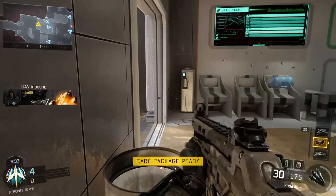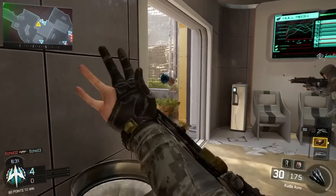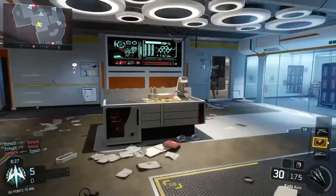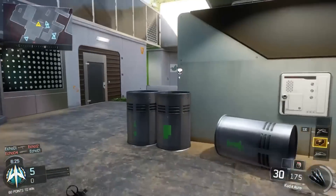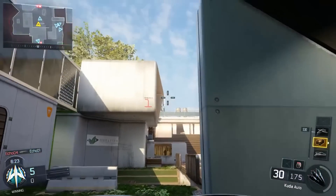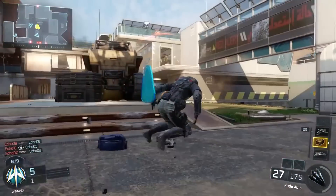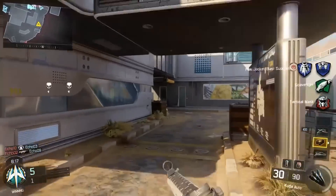This is one of the smaller maps I've played so far, and it's so much fun. Despite the fact it's small, you can still be aggressive, you can still get around the map effectively. It's just a typically well designed Treyarch map. You can see on the right hand side, the killstreaks are the UAV, the care package, and the Wraith attack helicopter streak, which is a really, really good streak.